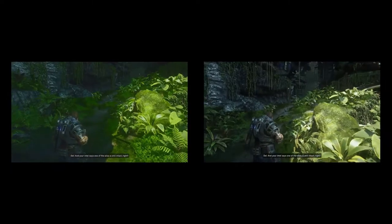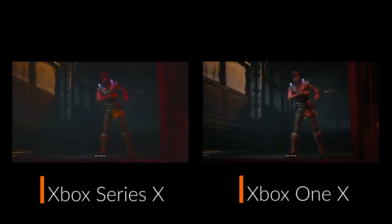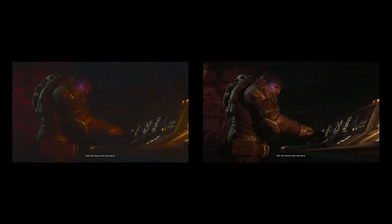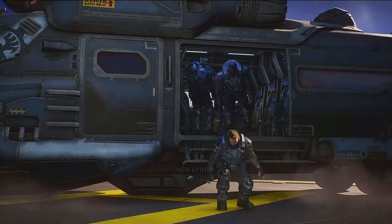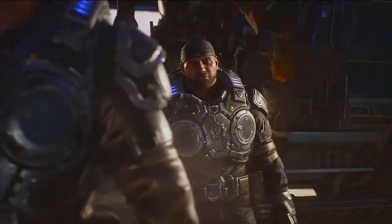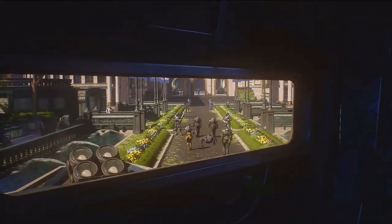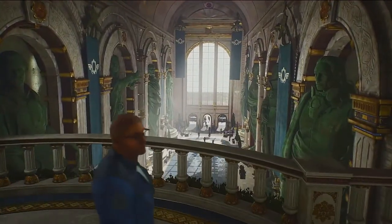Your intel says one of the silos is still intact, right? Yeah, as far as they can tell. Just get Dave to a functional control room — he'll handle the launch. Ten seconds to launch. No time! Come on! Punch it! No! Dave's still out there! Who gives a shit? He's a robot! Load times are super improved, but that was always a given. It does feel like you are truly never going to wait for the next scene. Not a big fan of the new skins like WWE's Batista as Marcus, but it's nice if you're messing around with the game. I just feel like the original look always looked nice the way it was.